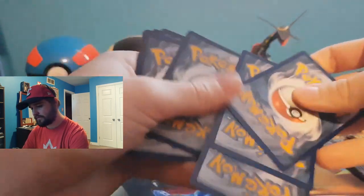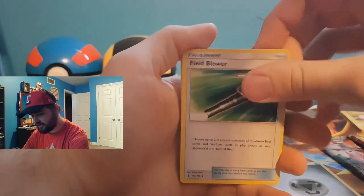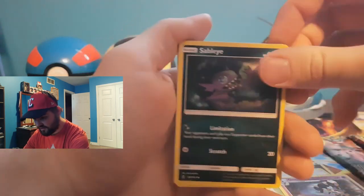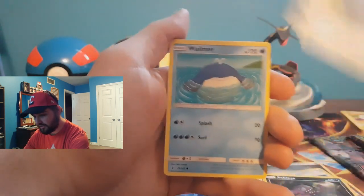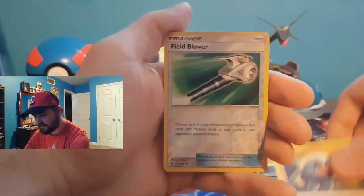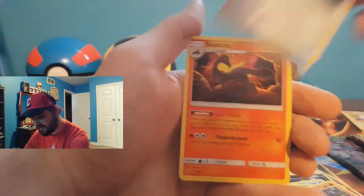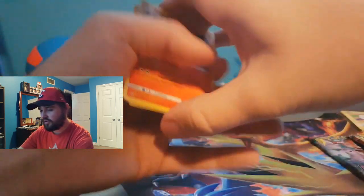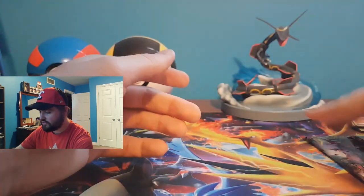Now we have our Guardians Rising. I believe this is a four-card shuffle. So our Steel Energy, Fields Blower, Gothorita, Sableye, Beldum, Whalmer, Gumi, Wimpod, Nosepass, reverse holographic Field Blower, and a Salazzle non-holographic. Pull game strong.